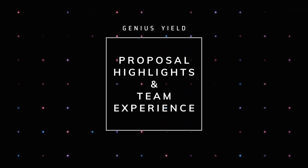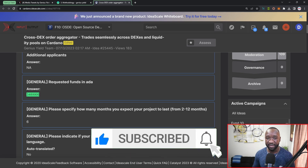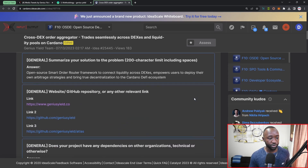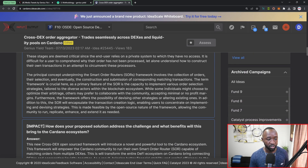Let's jump into the actual proposal, which is available on the IdeaScale website as well as Lido Nation. The team is requesting a total of 346,000 ADA, which translates to about $104,000 given the current price of Cardano — keep in mind that USD value will fluctuate. If we scroll down, there's a fully dedicated section breaking down the entire solution.